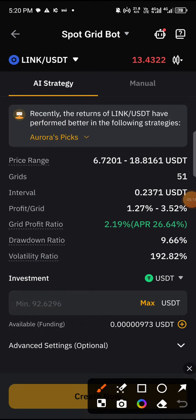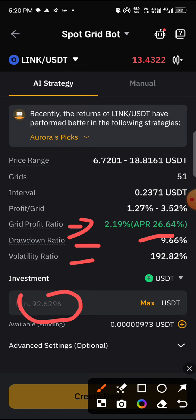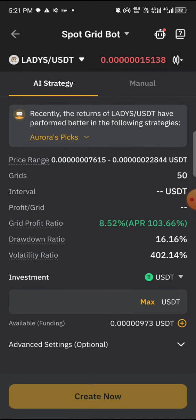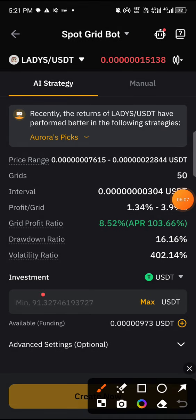This strategy has a grid profit ratio of 2.19%, an APR of about 26.2%, and a drawdown ratio of about 9.66%. Another important thing to note is the minimum investment — for this LINK token the minimum is 92.63 USDT. The minimum investment differs by token, so let's check a few others.